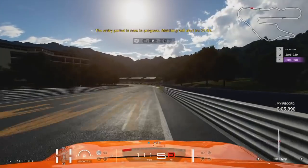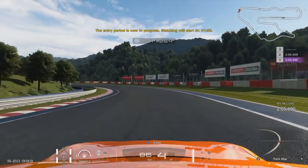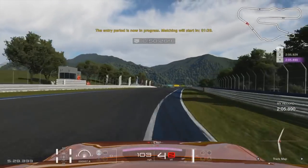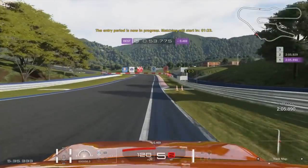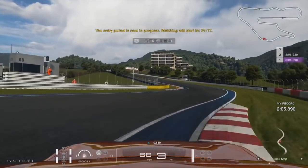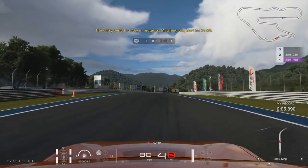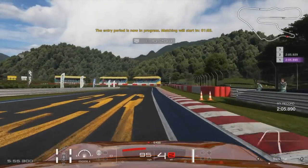Coming down the hill, we get as wide as possible before turning in. Now we hit the apex initially because it's a double apex, let the car drift out wide, then come back and hit the apex once again, keeping the car nice and straight. Let the car float out after hitting the apex as wide as possible to maintain speed. We brake pretty late, downshift once, and then downshift once again after hitting the apex. If you downshift too many times, you wash a lot of speed off and can cause the car to slide, so only downshift when actually needed.